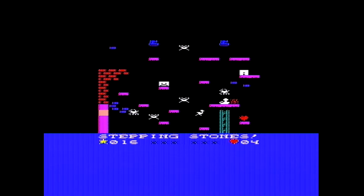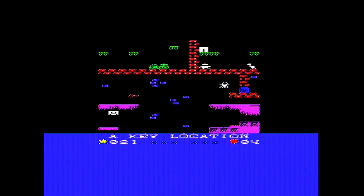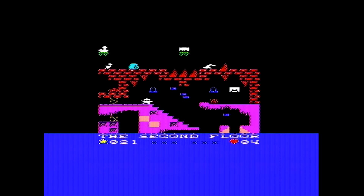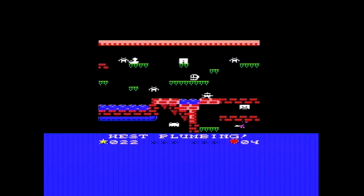Right, this is a proper Jet Set Willy screen, isn't it, and I'm going to have to dash to jump on some of these - yeah, there we go. To dash you have to hold down fire with a diagonal. There are things that can kill you - little fire things, or they might be spikes - and they do blend into the background sometimes.